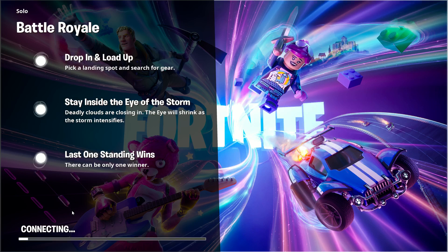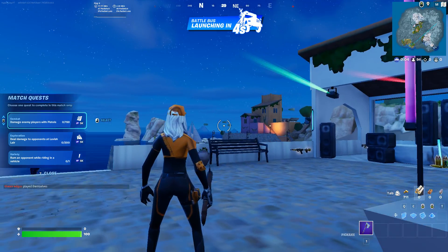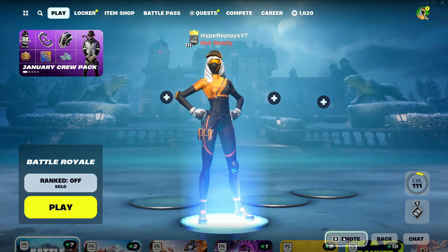This is the final step. Wait until you load into a game, then once you've spawned in, go to the bottom right-hand corner and just leave the game. It's very important that you leave the game exactly like that.